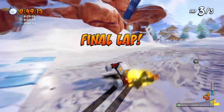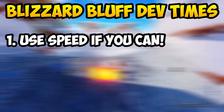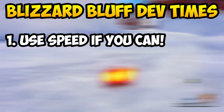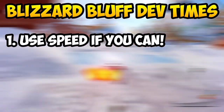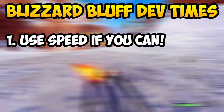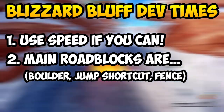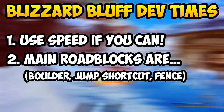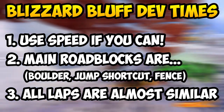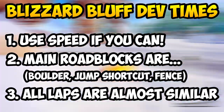Alright, now let's begin the guide on beating the dev times in Blizzard Bluff. Here are a few things to keep in mind before attempting this method. Use the speed class if you can, as that's what I'm using. The timing of the rolling boulder and the way you take the fence shortcut could be different if you use drift or acceleration instead. The main roadblocks of this track are the rolling boulders, the jumping shortcut, and the fence shortcut — mainly the fence shortcut. You're going to do roughly the same thing for all three laps, so just master the methods on lap 1 and repeat them.